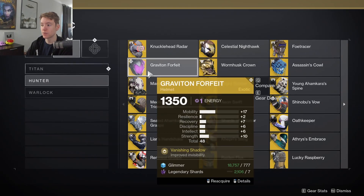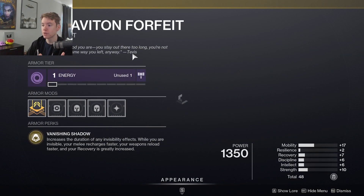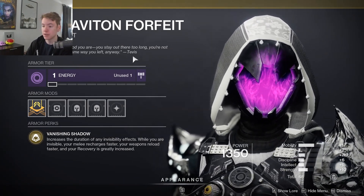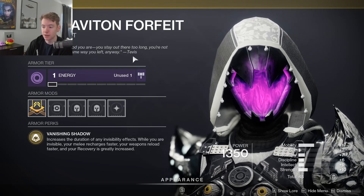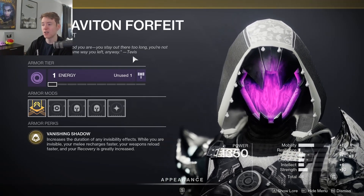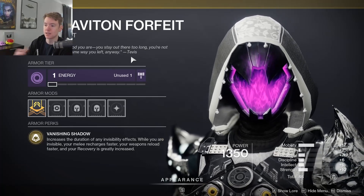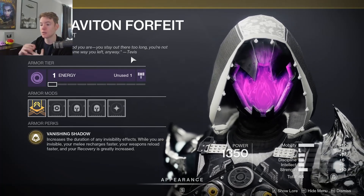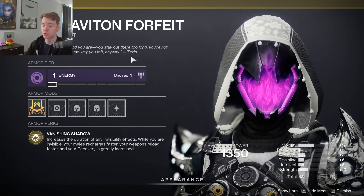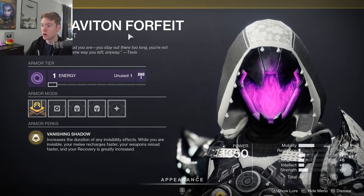Graviton Forfeit gives you basically 90 recovery whenever it's active and makes your melee recharge faster when you are invisible. You can certainly use this, however I think it just works and doesn't synergize as well as Omnioculous. We're really going to be taking advantage of that damage reduction and having two smoke bomb charges rather than one, so I'd highly recommend Omni.